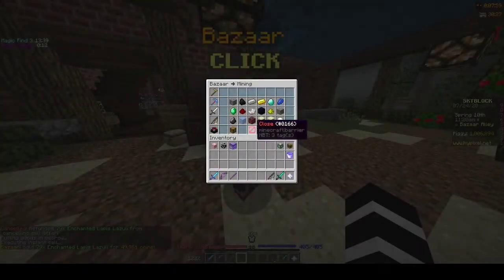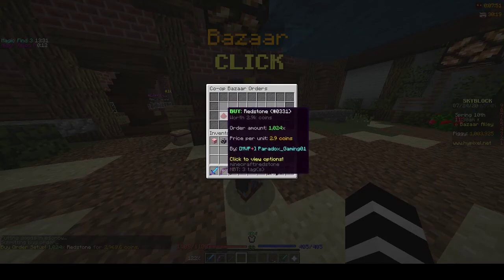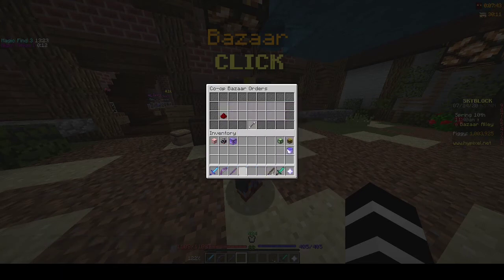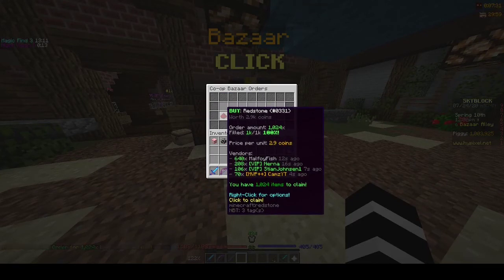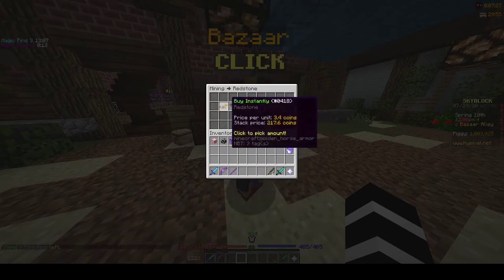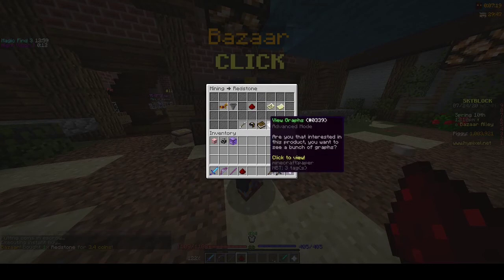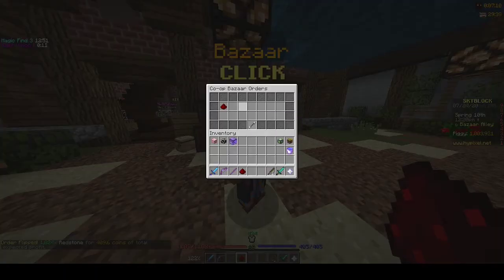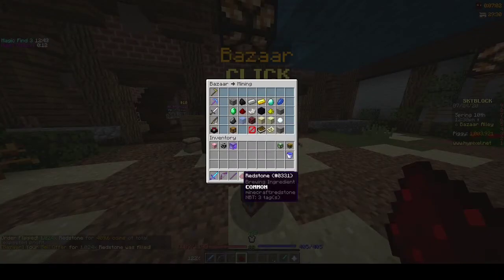Now let's go over bulk or complete orders. For example, if you buy some redstone and want to buy over an inventory's worth — like 16,000 or 32,000 — you make your order. You can see the price per unit: these were bought for 2.9 coins. If you then buy one instantly, go to sell order, and check best offer, you'll see it's 3.3. Go to manage orders, right-click, click flip order, and go 3.3 — that's 1,000 for a 500 coin profit in a matter of seconds.